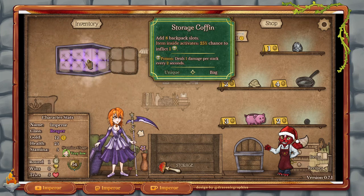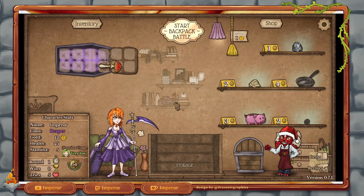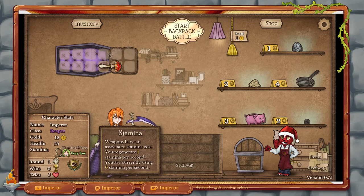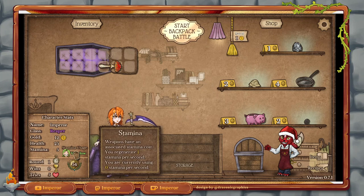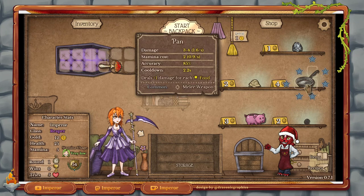So basically what you start out with is a damage-over-time type character. One thing that's a little bit weird — you can rearrange everything, but if stuff is already in these slots, you can't move them around anymore. This grid here is going to become quite important. At the start I try to give us a little bit more space. So we need to build up our set now. We have 12 gold, we get 9 gold next round. We have some health and some stamina. Certain things like the pan cost 0.9 stamina per second, so if we keep stamina usage low, that's pretty good.